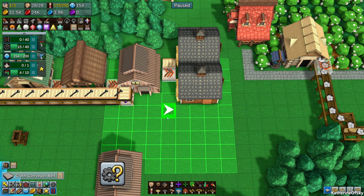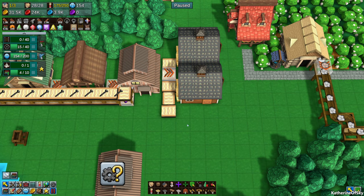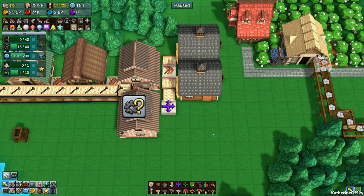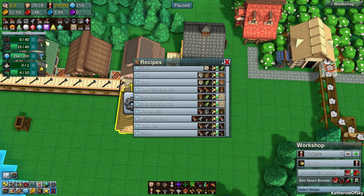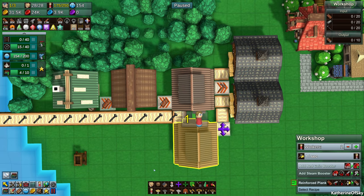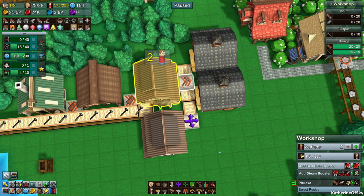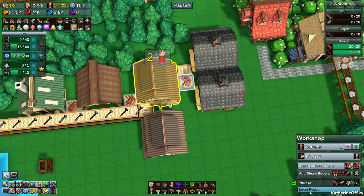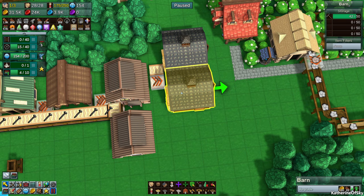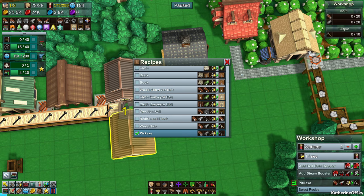That's quite easy — I can do this and then the alternative is going to be like that. So the alternative is doing something like this and we'll move this building back right across from the other one. This one is only going to make the reinforced planks. Let's change this up — select recipe: reinforced planks. And this one is going to be making the pickaxes.